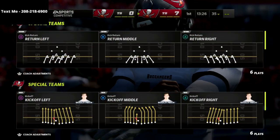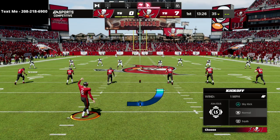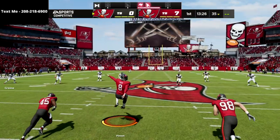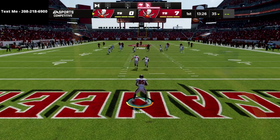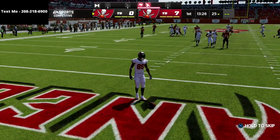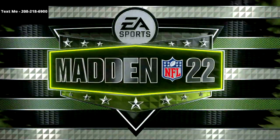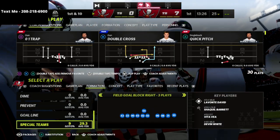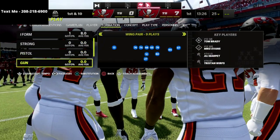Through trial and error, depending on the formation and tendencies in this year's game, you're going to have to make a lot of adjustments on defense. You need to base it off tendencies — what are they actually throwing versus what you think they're going to throw. That's super important this year because you just don't have as good of resources as you had in Madden 21.